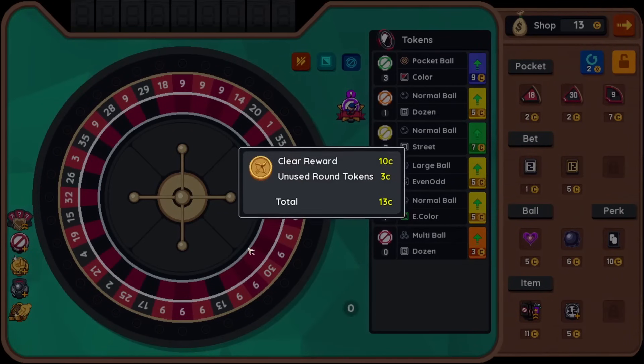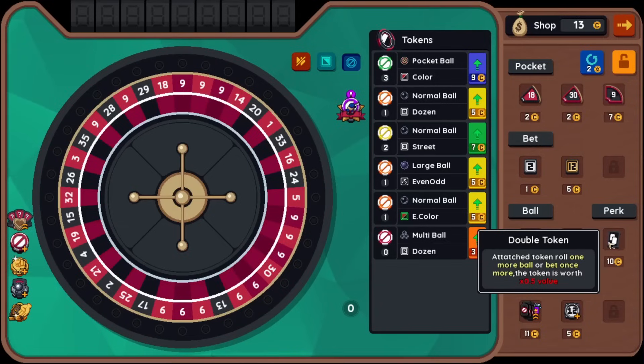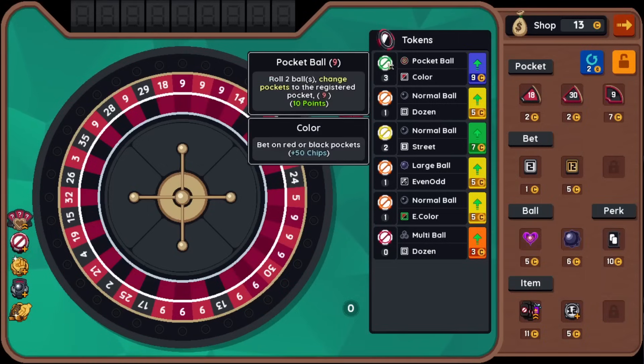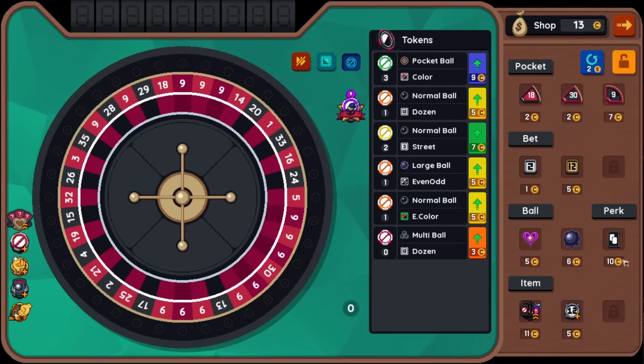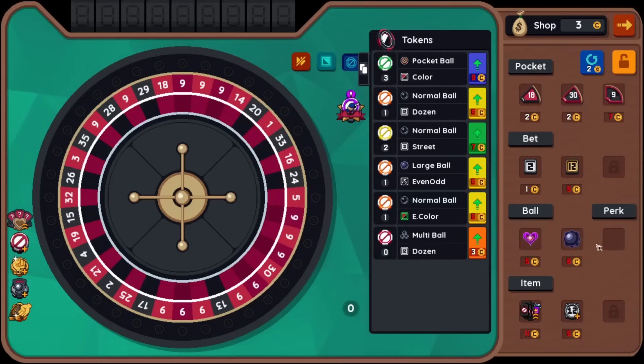All red nines, baby. So if we find a way to place a bet on a singular number, we'd really want that. We got a black nine — it only got offered once, unfortunately. Attached token: roll one more ball or bet once more, the token is worth 0.5 value. So that's probably worth it for pocket ball — even though it's worth half, it's worth garbage anyway. And I guess we'll just call it there. Now I could upgrade this, but I think the 10% more is probably better.